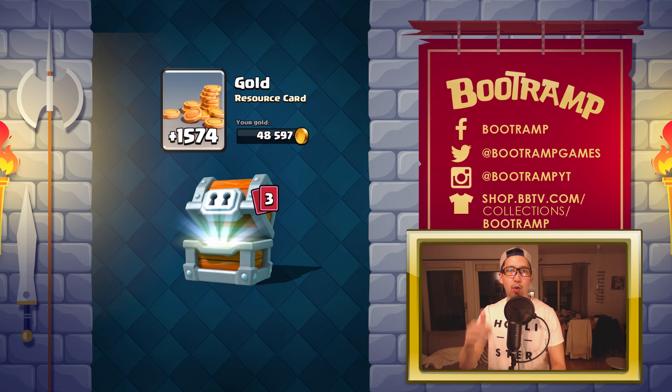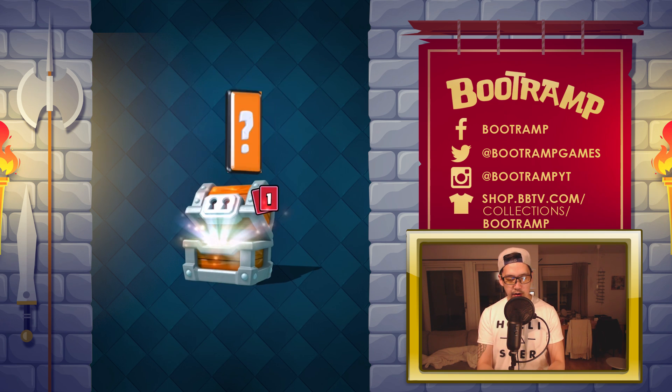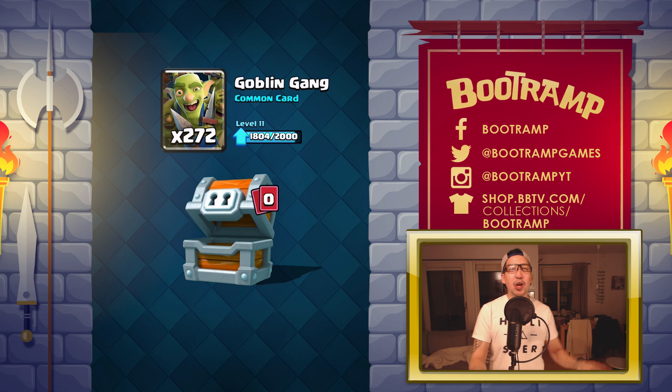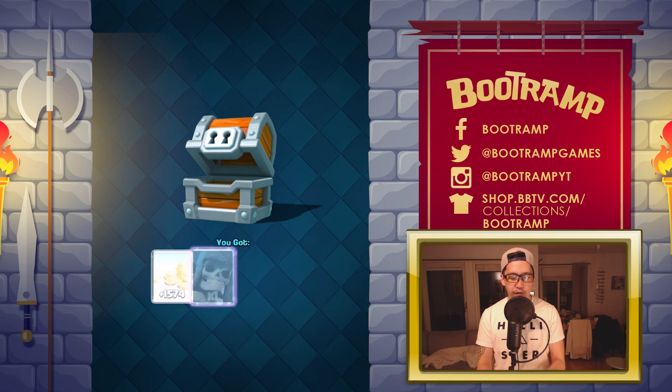One, two, and boom — okay, we're starting with an epic card, which means we're not getting a legendary from this giant chest. The big question is are we getting loads of Goblin Gang? Mega Minion — nice, 31 of those, awesome, I'll take it for sure. And the next one is Goblin Gang — thank you so much! That means 200 more Goblin Gangs and it's gonna be level 12. So guys, make sure you pause this video, leave a like, and subscribe — click that bell for more awesome videos.